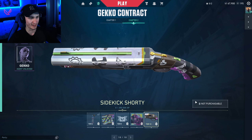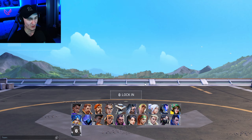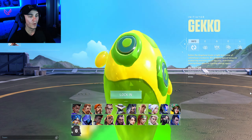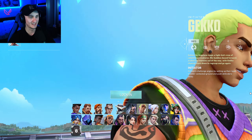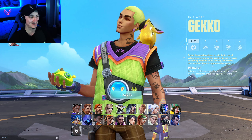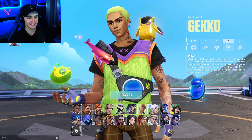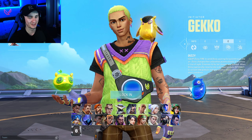Now let me show you the Agent Select. Here it comes. Wow, it's all of his little buddies. It's so cool. Just look at them. And Dizzy — actually, his name is Dizzy. Look at him. I just love them so much. They're so cute.